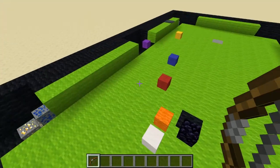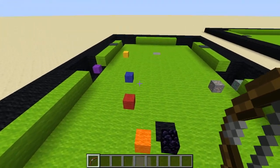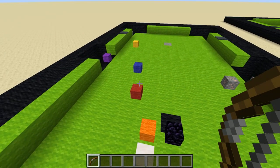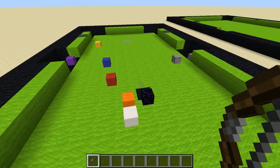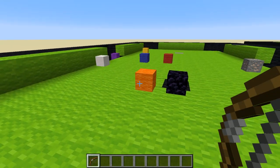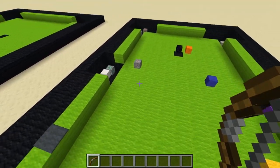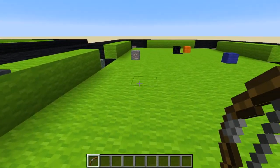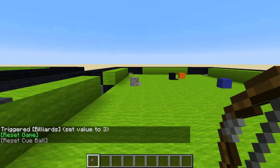Stripes is so far ahead. This is actually really hard because the cue ball is so close to this other ball. I think I'm just gonna try and get the orange ball in that pocket, but it doesn't seem very likely. Wrong ball in the pocket — I didn't get it, and unfortunately I also scratched, which will let stripes set up for a nice straight shot. I can just line it up and hit 'reset cue ball.'